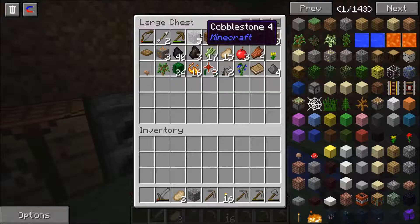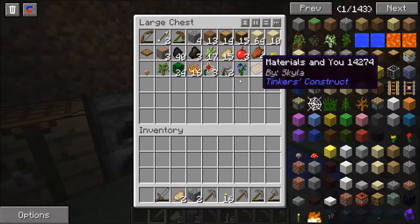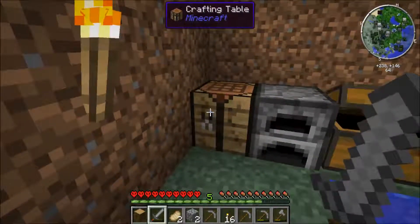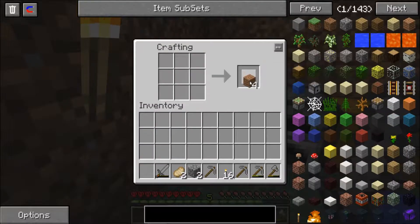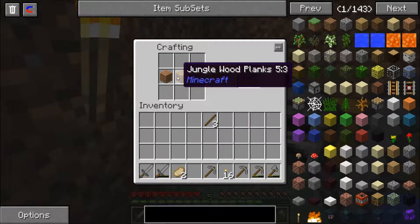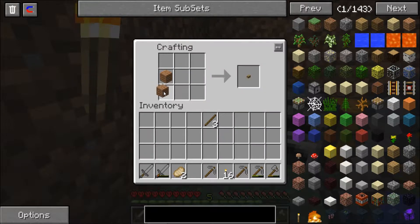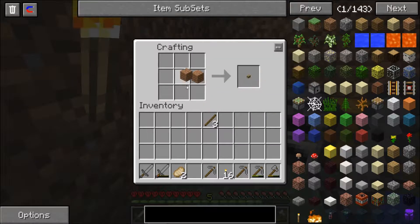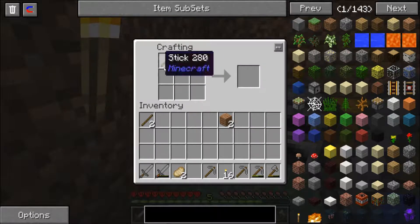Well, that stone sword's almost dead. Let's build a new one — where are my sticks? Alright, if I'm going to do that I might as well build some other stuff as well. First thing we're going to do is build some sticks because we need sticks to make a new sword.